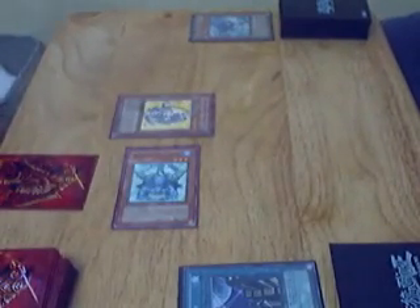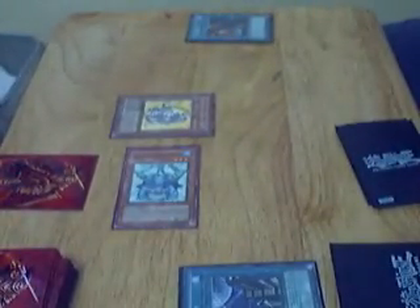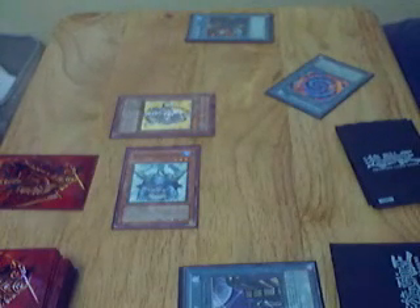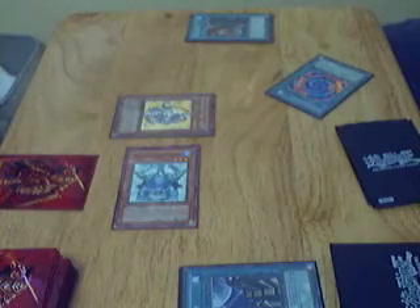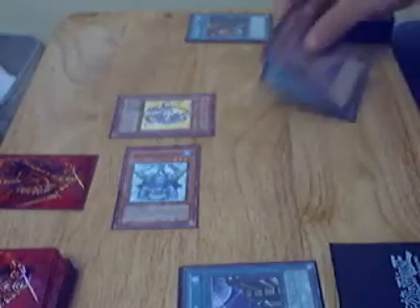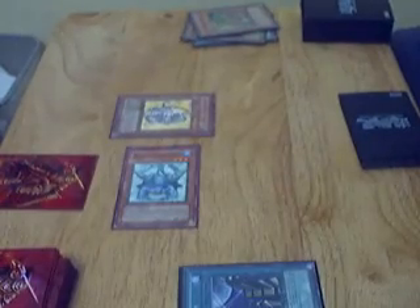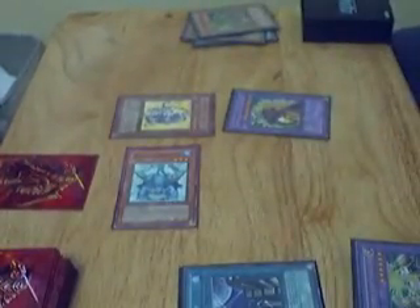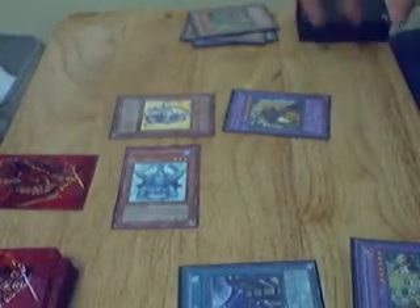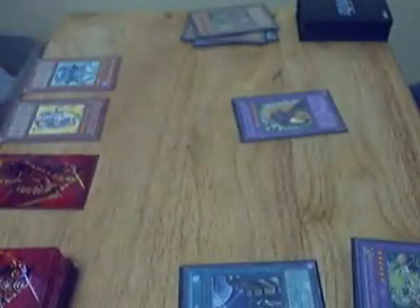So I have seven cards. Freezing Sage. Polymer Sages in my hand. Refuse Blade H and World Heart, so I can get Road H. Attack, attack — that's 1,000 and attack — that's 1,000. That's 2,000. Go.